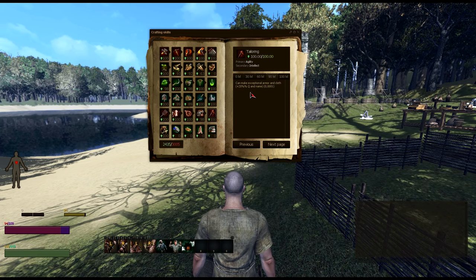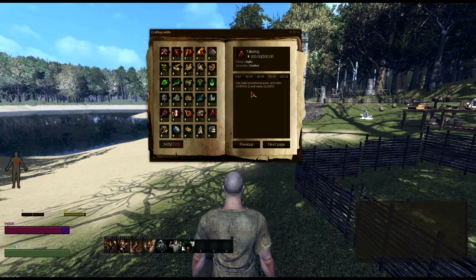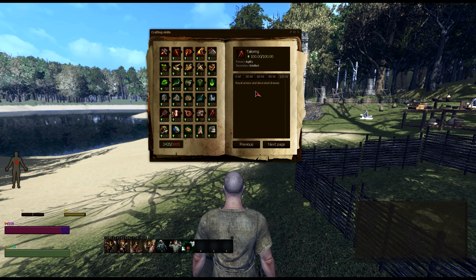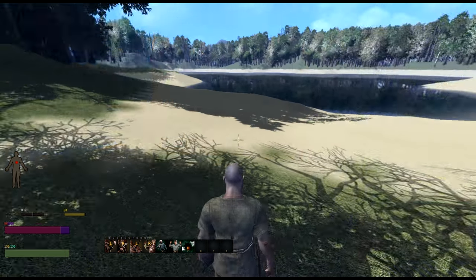At level 90, you can make exceptional armor and cloth, resulting in a plus 20% in quality. And at level 100, royal armors and decorative dresses are unlocked.